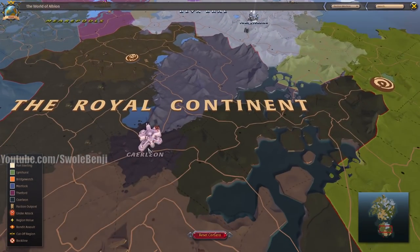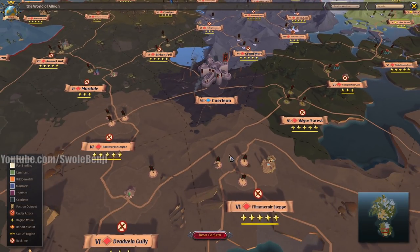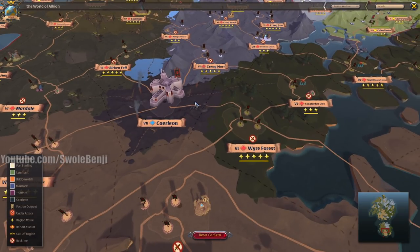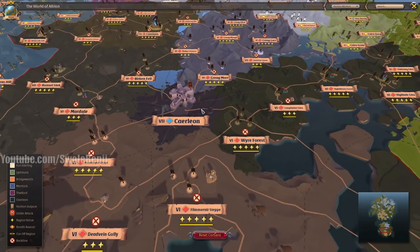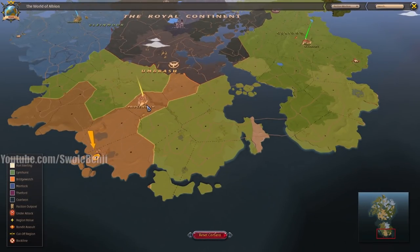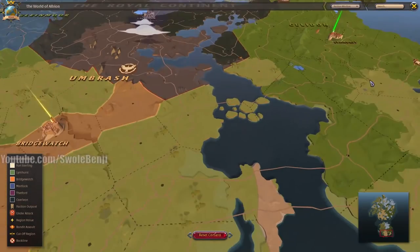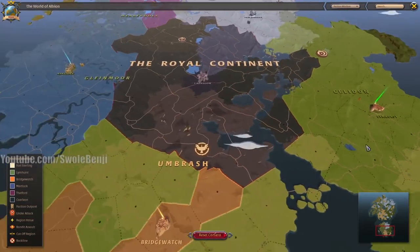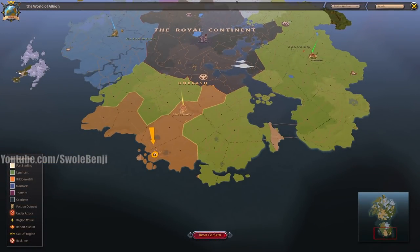Caerleon is in the middle — you really can't come here as a newbie until you rank up, as these are dangerous full-loot PvP red zones where you lose your stuff if you die. Caerleon does have the highest prices in the world. Most of my YouTube subscribers come to Bridgewatch — my alliance of over 2,000 people operates out of there. If you want to join Arch, go to Martlock; if you want to play with your friends, go to Limhurst.